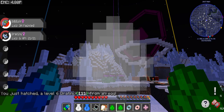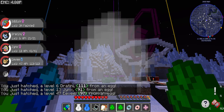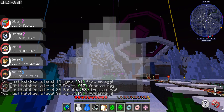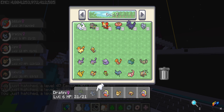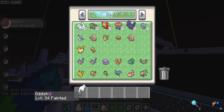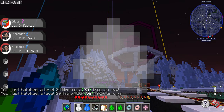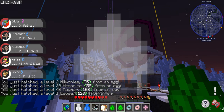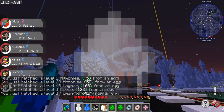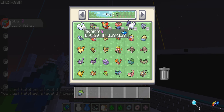Dratini — very nice. Jynx — I was actually looking for one of those, so that's kind of cool. Another Eevee — Eevees are great. Fossil Pokémon, whatever. Another Jynx. Hitmonlee — kind of cool. Another Hitmonlee. Magmar. Another Eevee — I'll take Eevees any day of the week. I may end up breeding them, but I don't really know how important breeding is in this modpack. I don't think it's important at all.